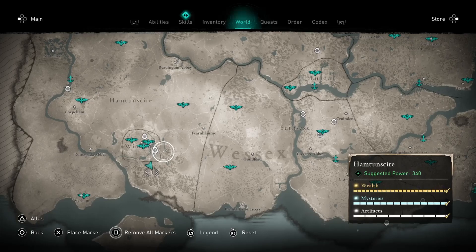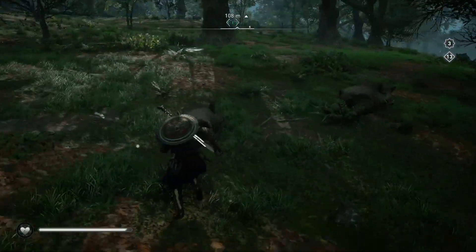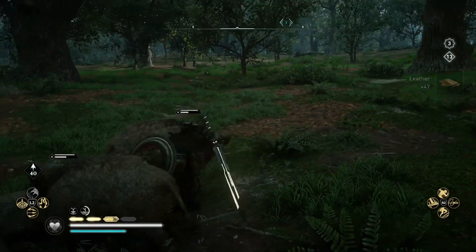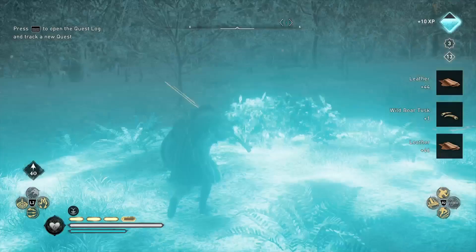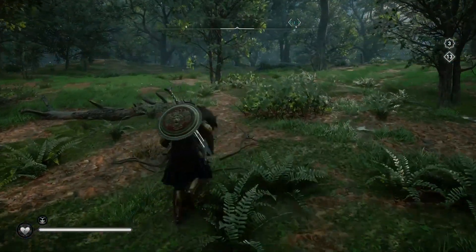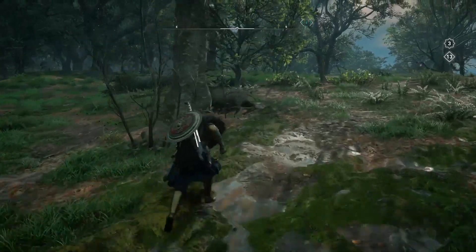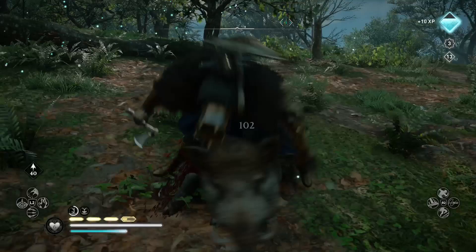You'll get all the materials you need quickly, level up in no time, and have tons of leather and tons of iron. You can always adjust this route to suit your needs. If you don't need nickel, just go for the tungsten. If you don't need tungsten, just knock that out and focus on attacking the boars for leather and going to those deposits for iron.